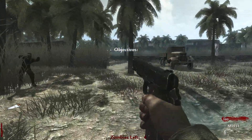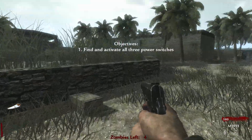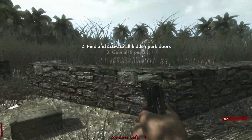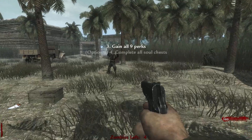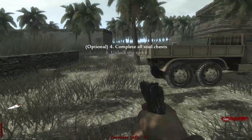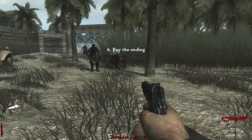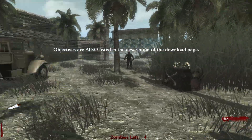Objectives: activate all three power switches — which is what we did before. Number two: find and activate all the hidden perk doors. Number three: gain online perks. Number four: complete all the soul chests — that's optional. And unlock the tomb, which is what we saw earlier before we died. So that's all the objectives, pretty simple and straightforward.